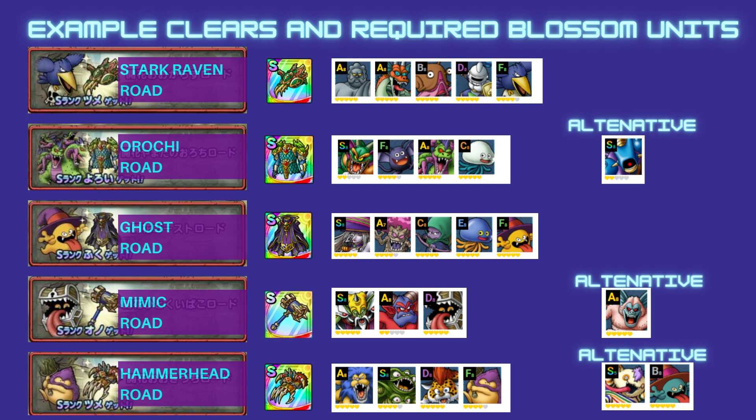The Mimic Road will give you a Hammer, and for this one you need to blossom Nimzo. You don't have to blossom Mucifer, but the alternative is that silver monkey — whatever it's called — an old Blossom unit. So if you already have him fully blossomed, use him. Otherwise, Mucifer is probably worth considering.